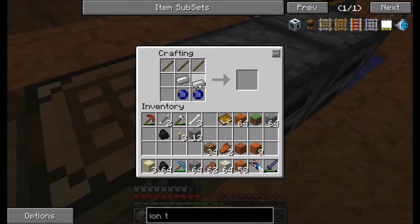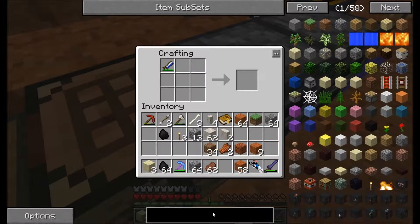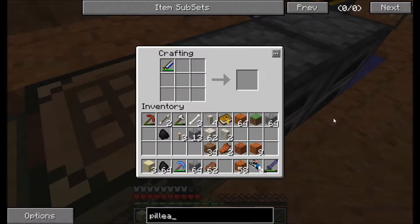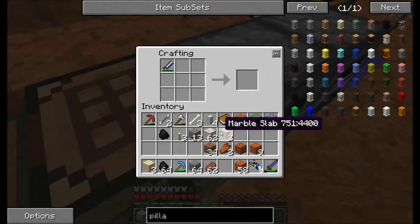I need a stick and a handsaw, and I'm confused about how to make this — I really don't remember the recipe. Let me look it up: marble pillar, just a slab strip. Okay, then we'll just make some more of those.